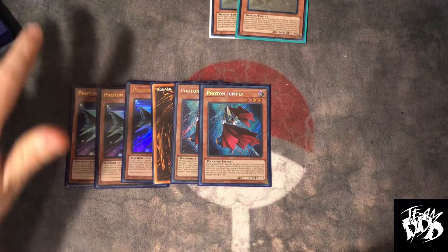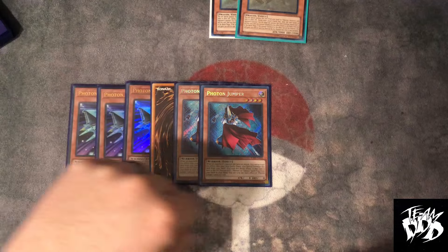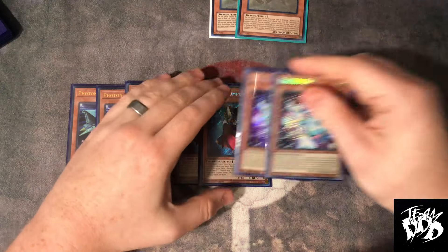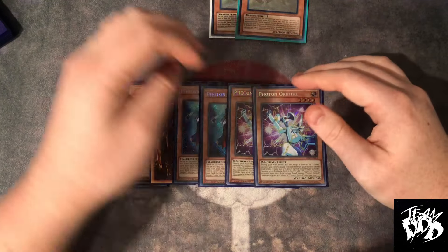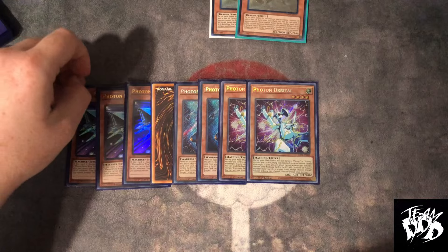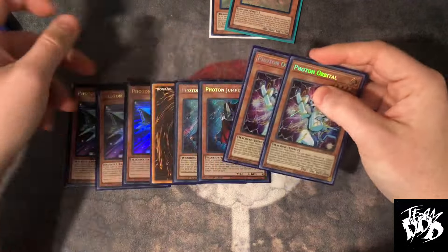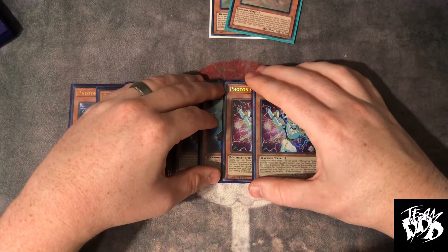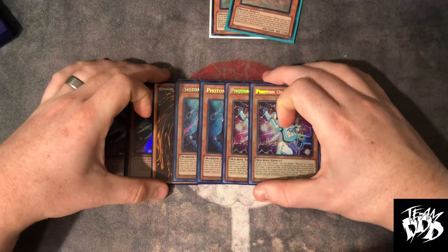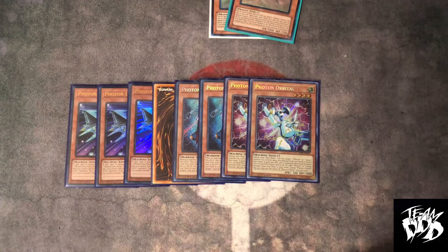This is going to be different and some of y'all are not going to like it, but it's just my play style — consistency over utility. I dropped Orbital down to two. You don't need it as much anymore now that we have Delta Wing. It is a good extender because it searches your hand extenders, but clogging on this card is not very optimal anymore. Since we have Delta Wing, we don't really need the extra name any longer. Two has been perfect for me through testing and I'm not changing it.